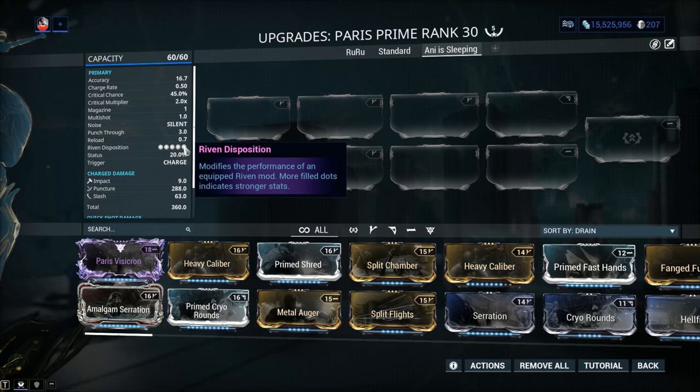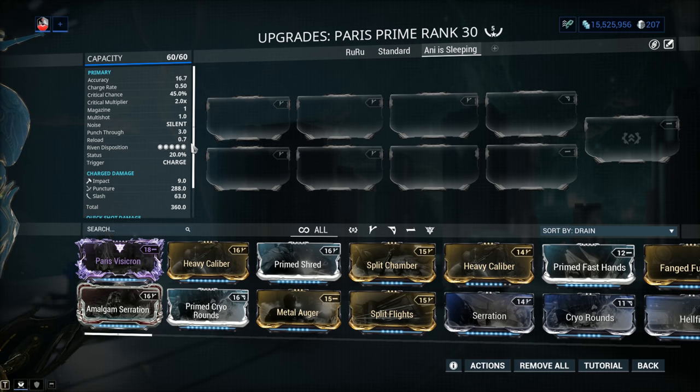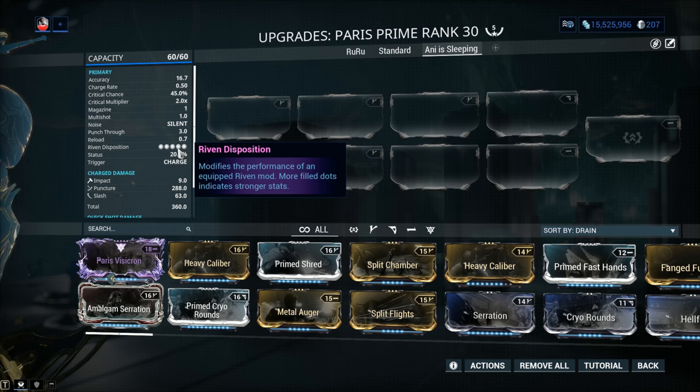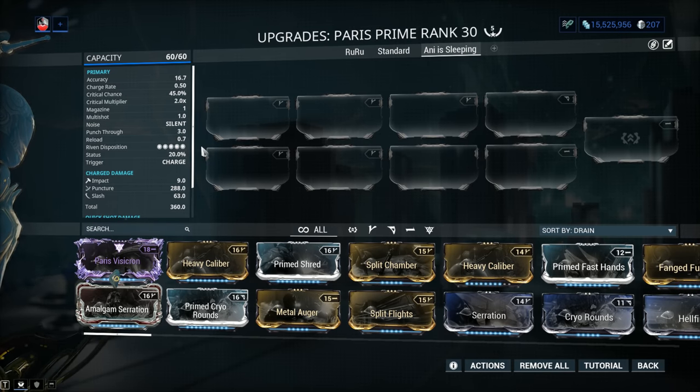Riven Disposition — 5 out of 5! Aren't you tired of seeing weapons with like 1 out of 5? Finally. This weapon is not so popular because there are plenty of traditional-style bows considered better than the Paris Prime, but you will see the performance on this one is absolutely crazy. The Riven Disposition is almost maxed out, which is absolutely insane — the stats on Rivens are gonna be hilarious.